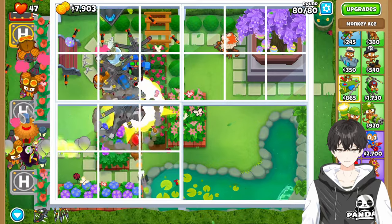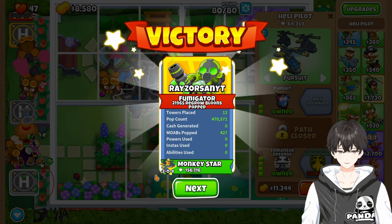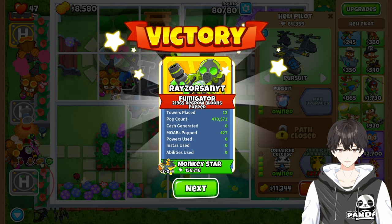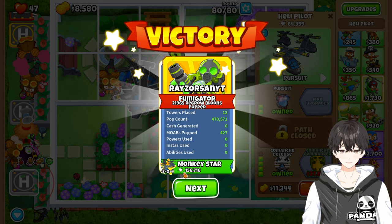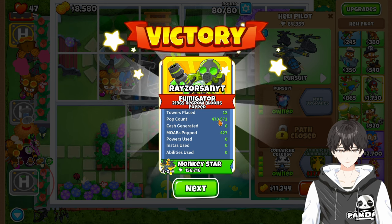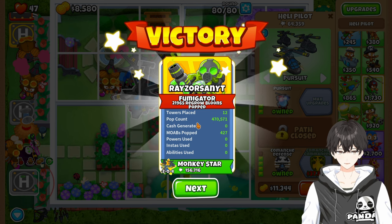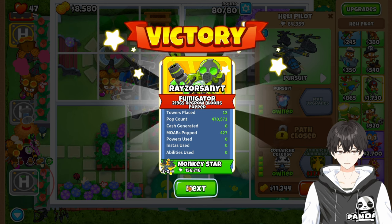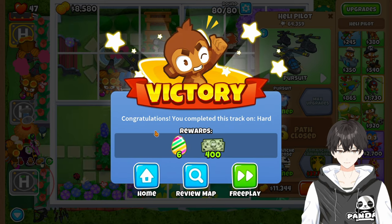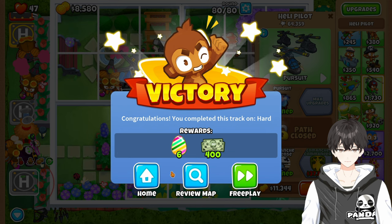Not what you would really expect from a double Comanche Defense build. But there you have it — our Monkey Star was the Comanche Defense with 156,000 pops, just slightly below one-third of our overall pop count. And there we go — Covered Garden Alternate Bloons Rounds with no Monkey Knowledge. Thanks for watching!